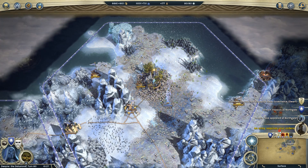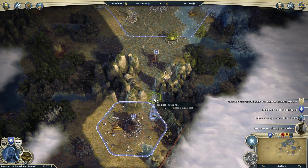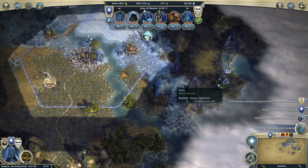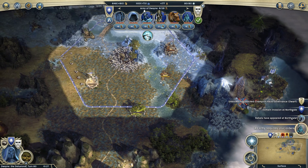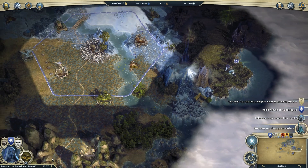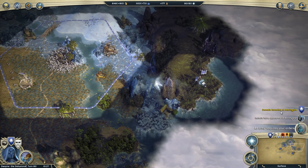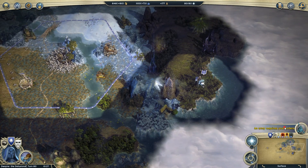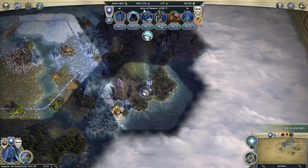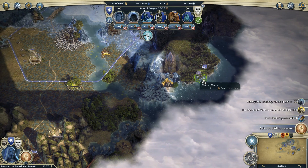Dwarves are really happy somewhere. Still building that road. Let's grab basic seafaring instead — Domain invasion, you're built, you chill. Then I can jump in the water next turn as opposed to walking the long road back.